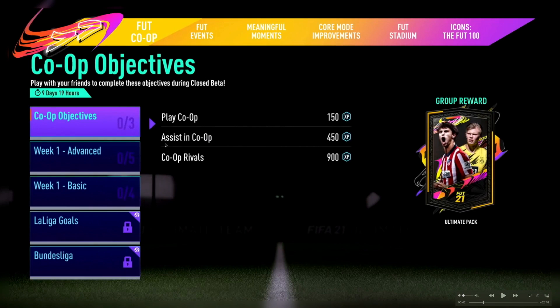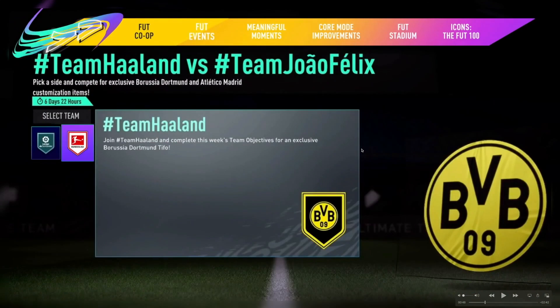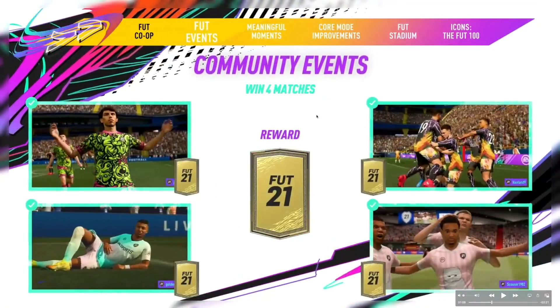Here are the co-op objectives. So with co-op you're going to have objectives like you do with single player, and you can play with a mate and unlock all these to get some rewards. The next thing they're introducing is FUT Events, and this is basically community stuff like Team Haaland versus Felix. There are also other events here that you can join up and do.